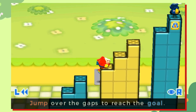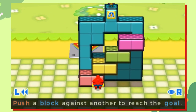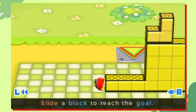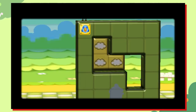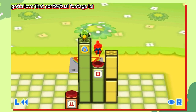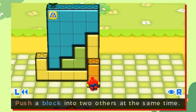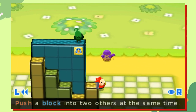Crashmo still features the same controls for Mallow, but these puzzles are physics-based, where players will need to bring these blocks crashing down to rescue these little birds. So if a block is on top of another and you pull it out, it will fall down, allowing you to create steps to clear the level. There are also additional mechanics, like switches that can scoot a block in one direction. There's a much bigger 3D space this time around for you to experiment in, and these Crashmo puzzles really require you to think outside of the box, even more so than Pushmo did.